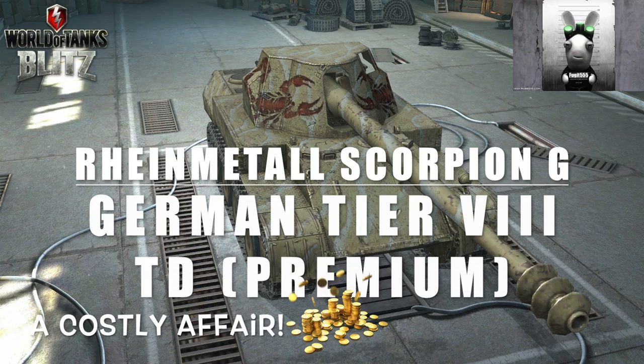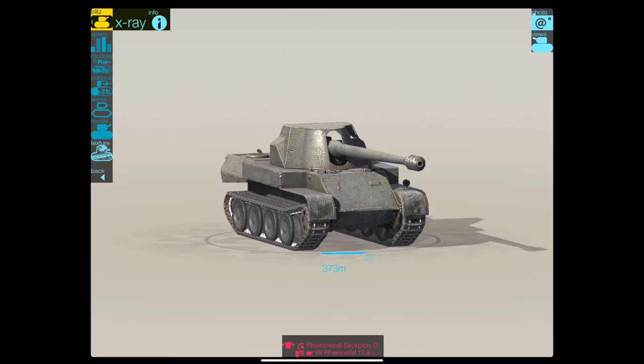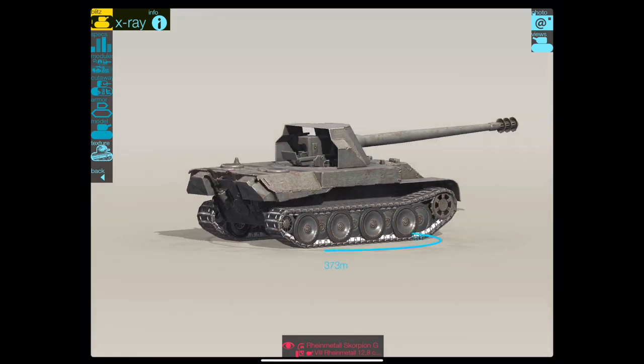Hello again everybody and welcome back to Fuji's Blitz! The tank I have been waiting for has finally hit the stores. But it comes at a hefty price tag: 17,500 gold. It's not the stupid crates with a 1% drop chance, and it's not the lucky spin. But 17,500 gold for a tier 8 TD! This is what the tank looks like.